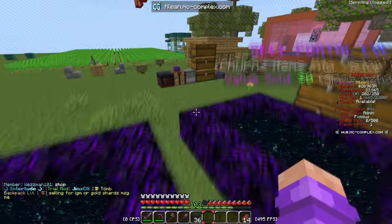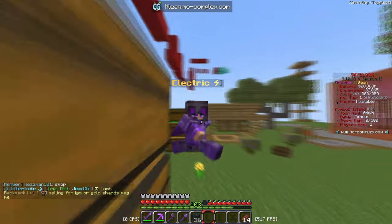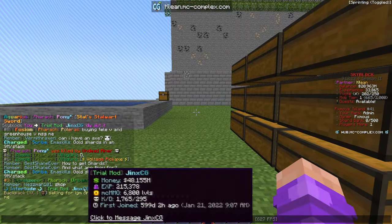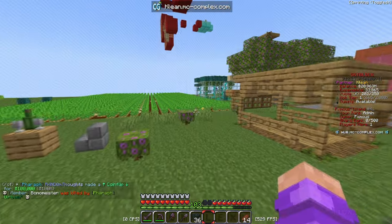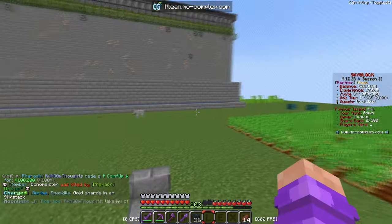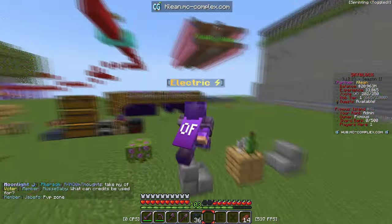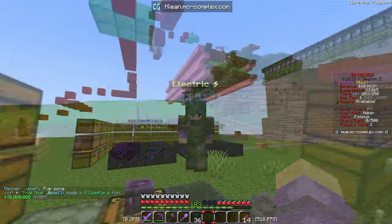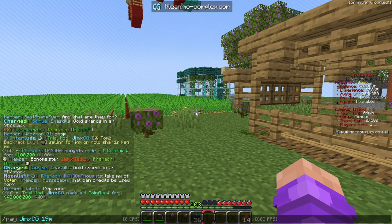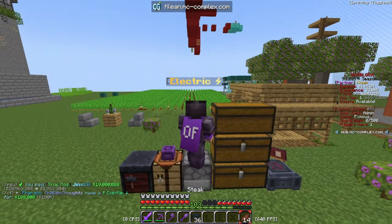We are actually back at the island and as you guys can see in our inventory we have 36 endermite spawners. You may be wondering how we got these — that's Jinx, a trial mod on the server, and he hooked us up with 36 of them. They sell for 4 mil per, but we didn't have enough to cover that. He didn't want anything in return but I want to be fair, so we did slash pay Jinx 19 mil. We've lost 19 mil but that's fine.